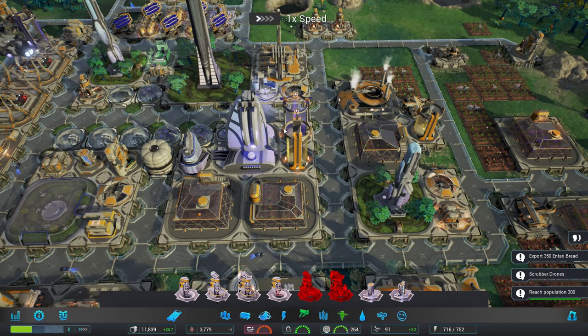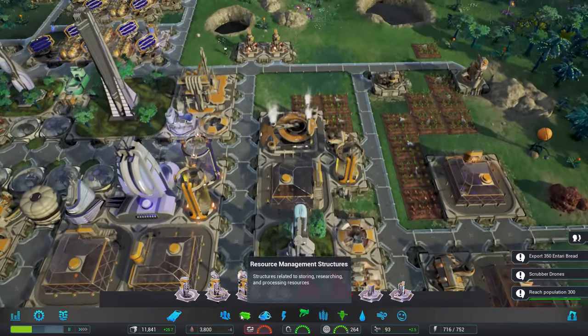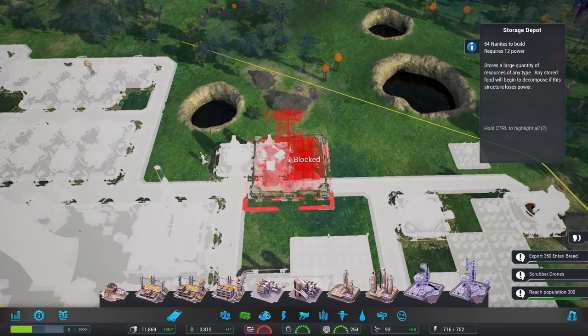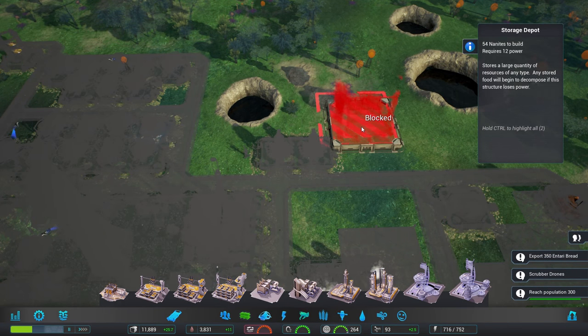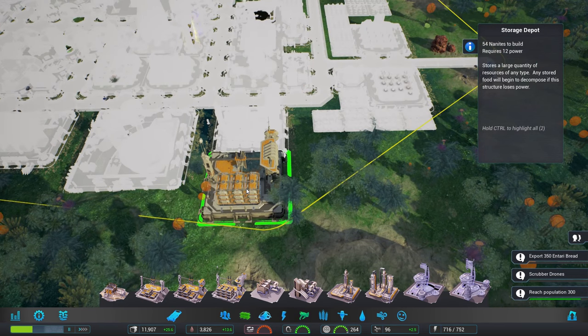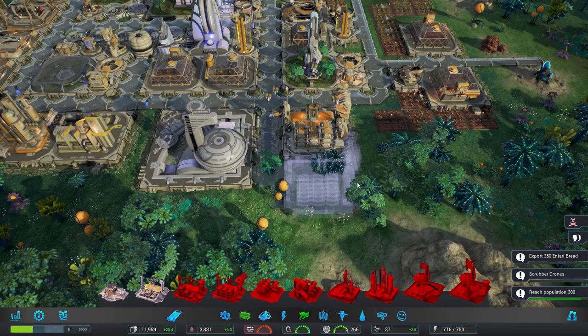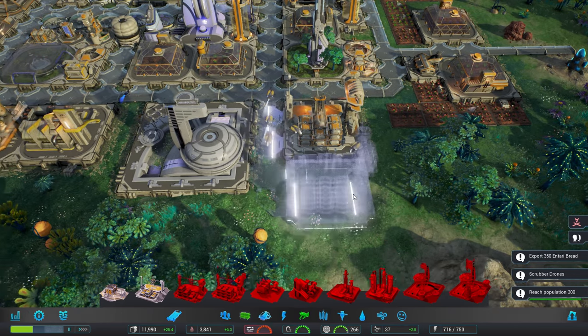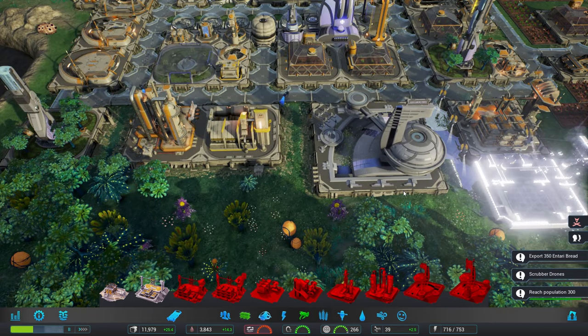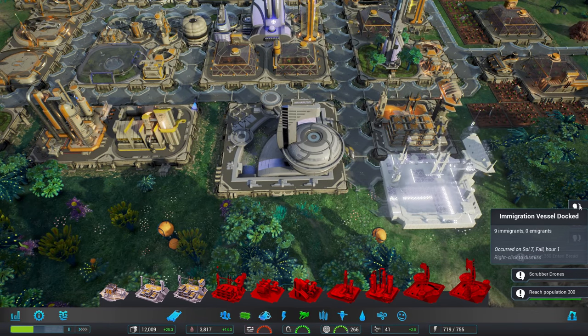It only took me the entire episode to do the one thing I intended to do right at the beginning — being me is sometimes quite trying. I do want to improve my storage capacity, so let's pop another one of those down and then draw out a connecting road there. That should help us out quite a lot with getting everything done there.